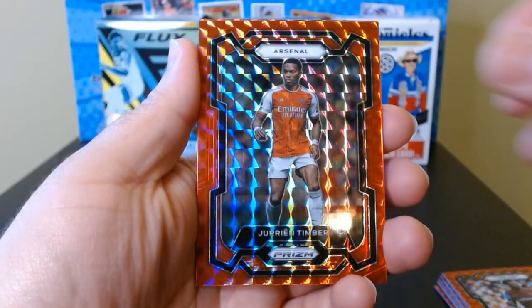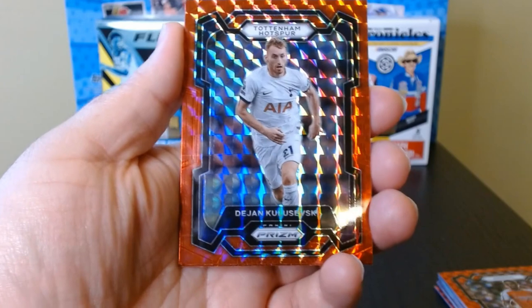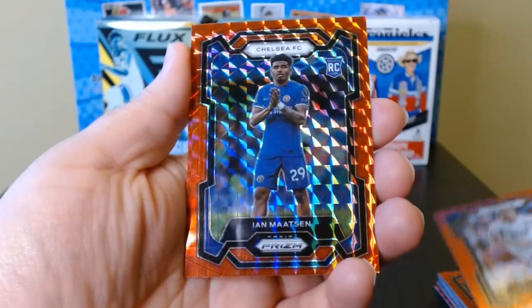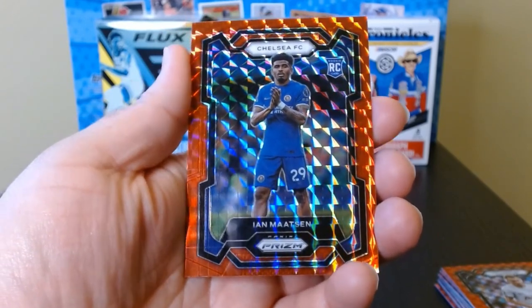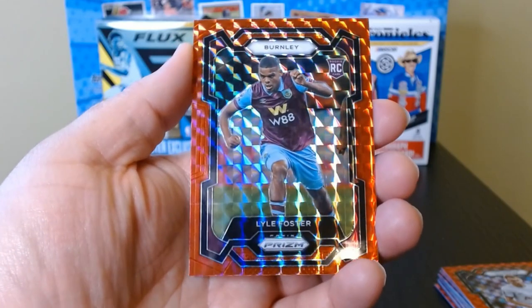Fifth pack. Jurrien Timber. Here we have something from Tottenham — Kulusevski. Ian Maatsen is our rookie from Chelsea. And we have another rookie — double rookie — Lyle Foster from Burnley.